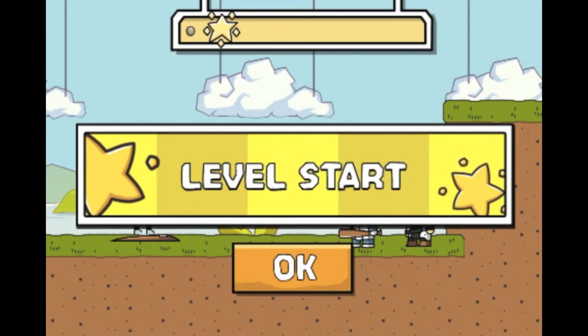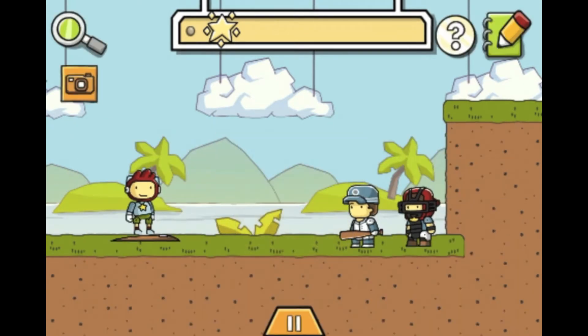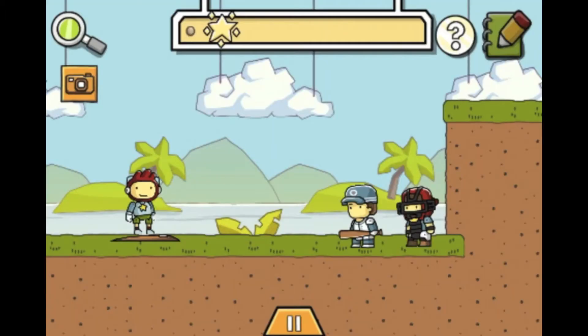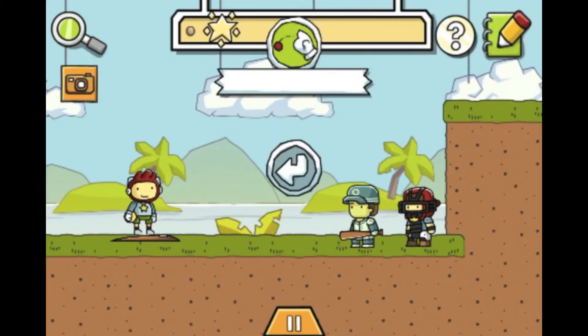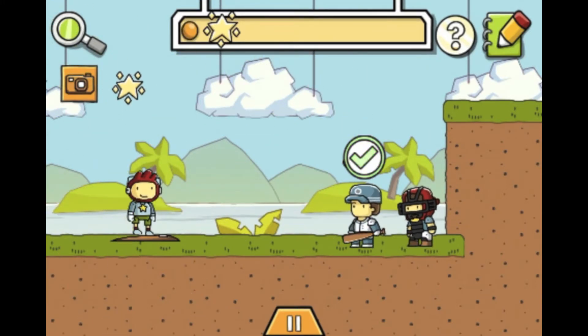Hey, PokeMaster3030 here. Welcome to level 7-3 of my Scribblenauts Remix walkthrough. Play ball. All we're going to need to do is type in ball and throw it at the kid. And now you can get your starite.